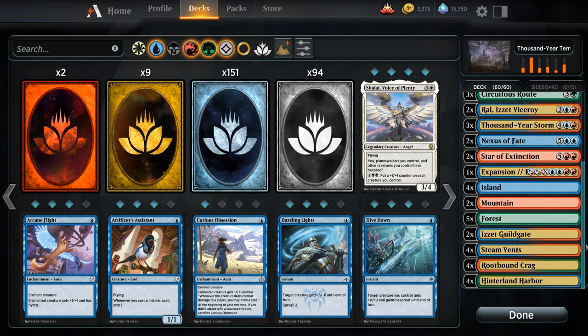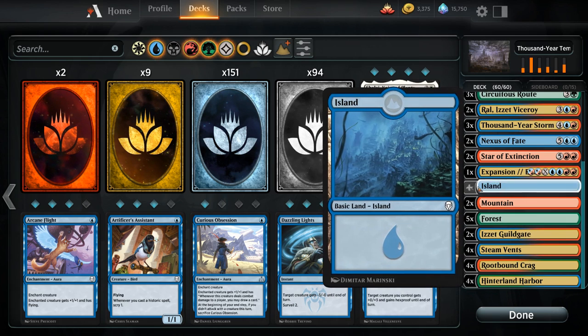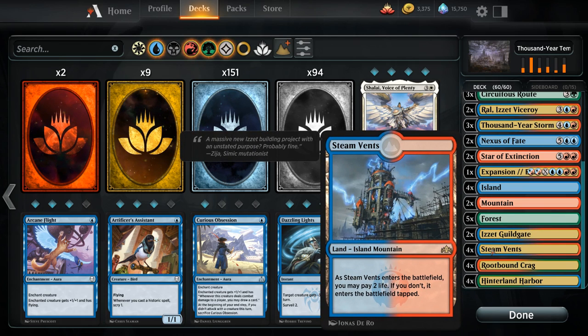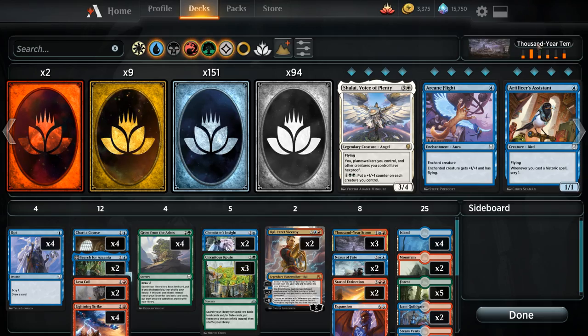Going over the mana base, we need a whole bunch of basic lands so we can fetch them with Grow from the Ashes, which makes building the mana base a little tricky — we need a balance of enough colors to cast our spells but also enough basics to search up even late in the game. That's why I've included two copies of Izzet Guildgate, so we can fetch those with Circuitous Route and still have enough basics for Grow from the Ashes. The mana base has four basic Islands, two basic Mountains, five basic Forests, two Izzet Guildgates, four Steam Vents, Rootbound Crag, and Hinterland Harbor. Now let's jump into some games.